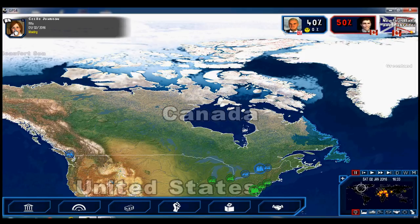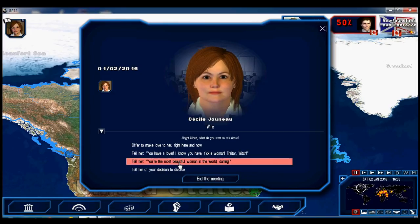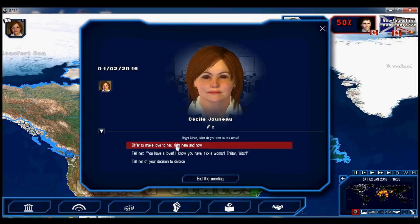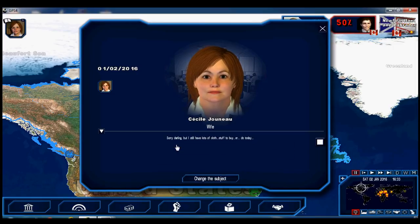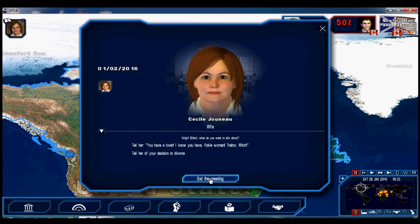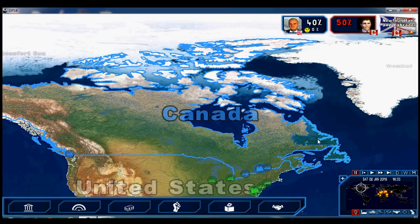Now we've got the wife coming in. Options are a bit different with the wife — I tell her she's the most beautiful woman in the world. I offer to make love but she's busy. She's fairly happy with me anyway, so if I meet her more often she will like me more, and that should keep her out of trouble.